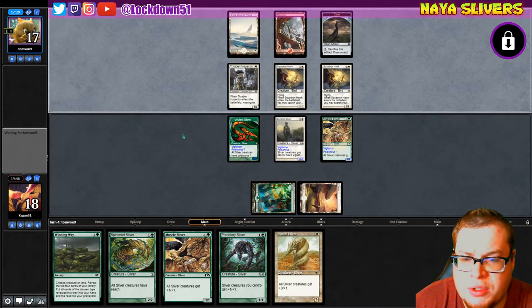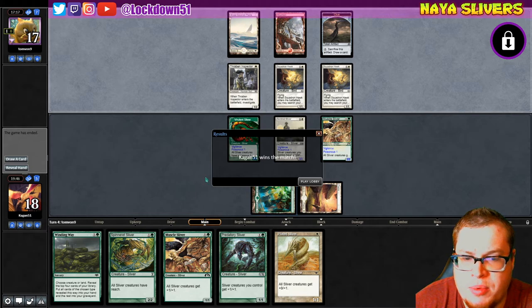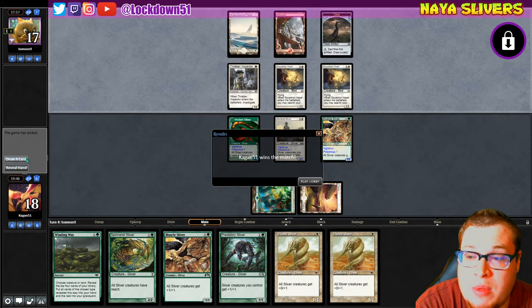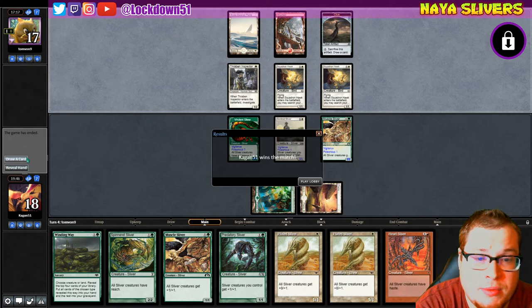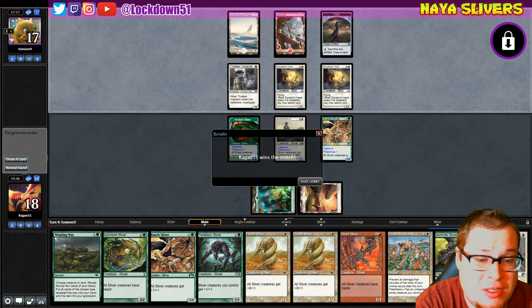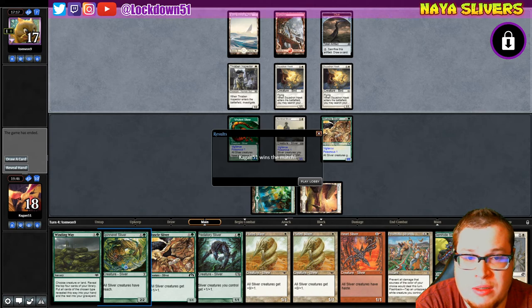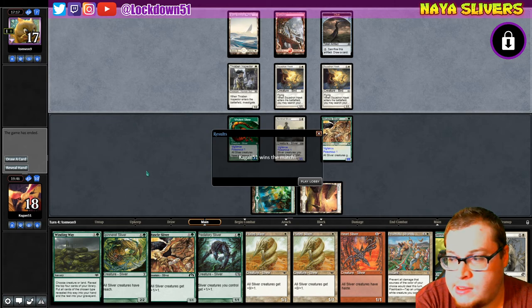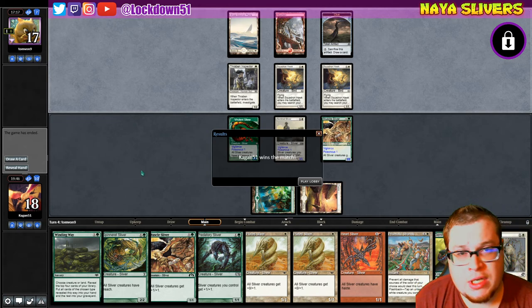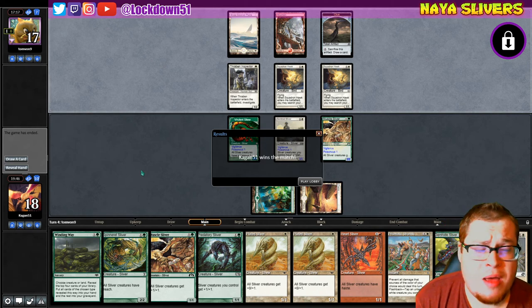Chances are the muscle's going to die here. I just want to wait for another land so I can drop the Plated into Predatory. They did not like how this was shaping up for them, and I don't blame them because they were in some trouble. We were not grabbing a land at all — eventually a Gemhide, but we had refill for days. If we were in any danger, Spinneret drops, Winding Way. Okay, wasn't looking good, but that's two for two on the Boros Monarch deck. Slivers has a good matchup with them.